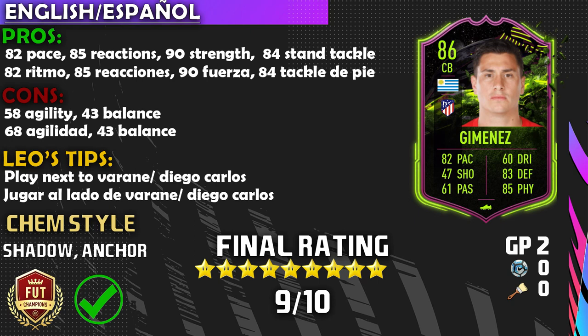The third pro is that 90 strength — this guy is strong and he will bully any striker on your opponent's side. Put a Shadow on him and you'll be good to go — you don't even need to increase strength, but if you do, he'll be even stronger. The fourth and last pro is that 84 standing tackle: press circle and he should win the ball back 100% of the time. A reliable center back back there is a wonderful thing.